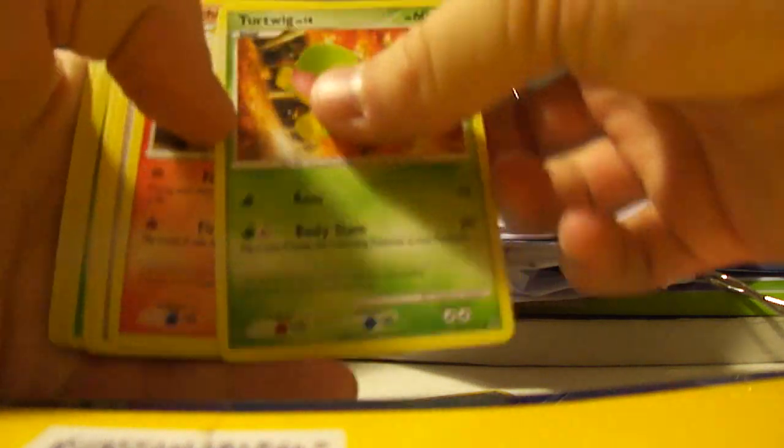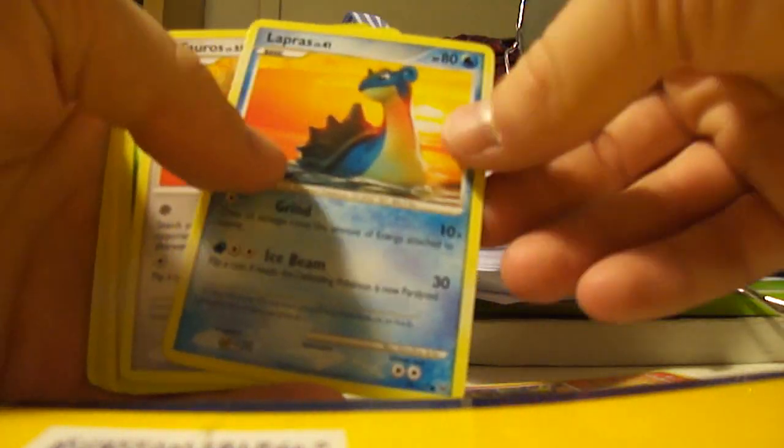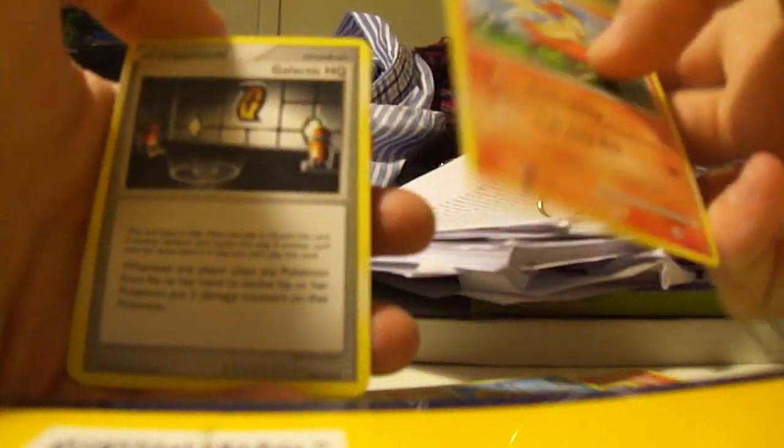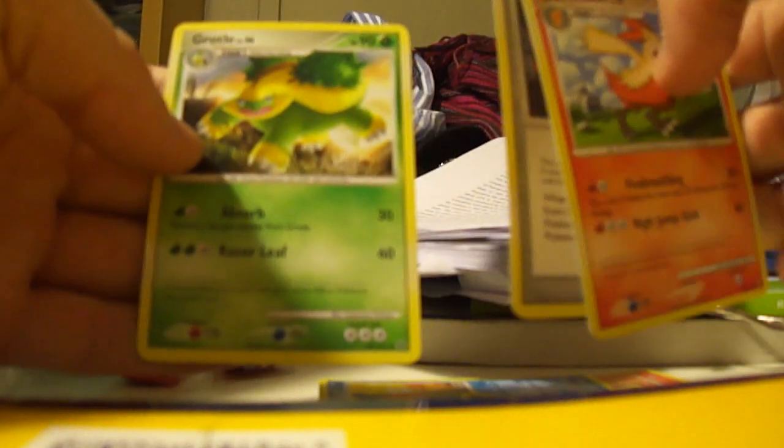And another one — this will be very fast, I will just go through it. Torchic, Torchic, Chansey, Lapras, Tauros, Cacturne Reverse which is uncommon, and an Infernape — that is a nice rare card. Combustion, Galactic Headquarters, and a Grotle.